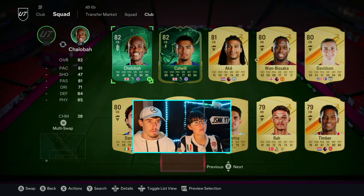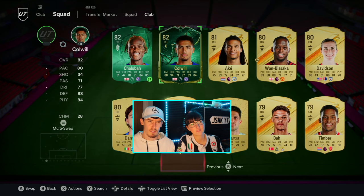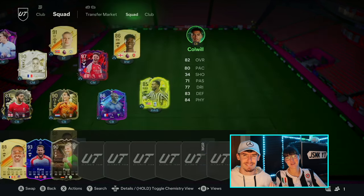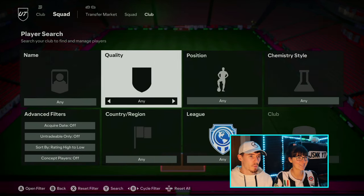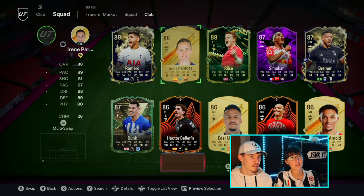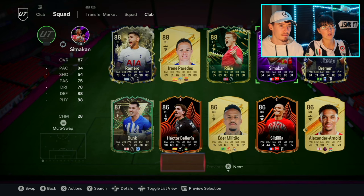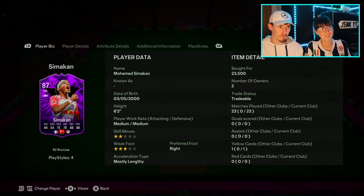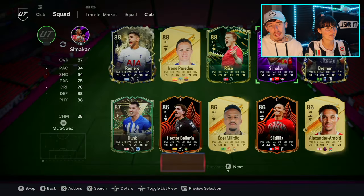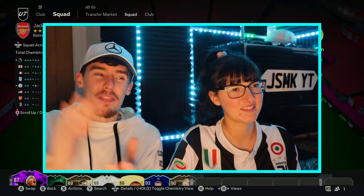We'll go for a wing back and a centre back now. Pick a defender - what about Colwyn? Say it again - Colwyn. Two L's. I need a wing back so we'll go defenders again. Pick a left back or right back. The purple card - that says centre back. He does play right back and left back. There we go.